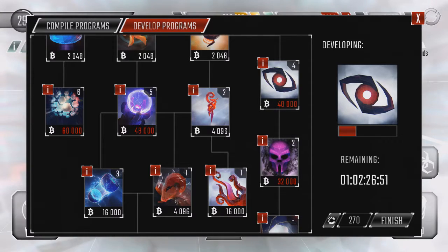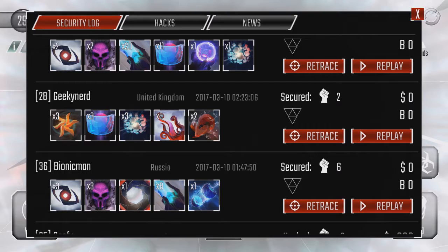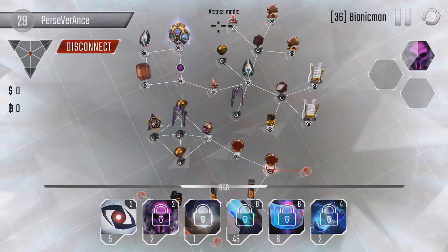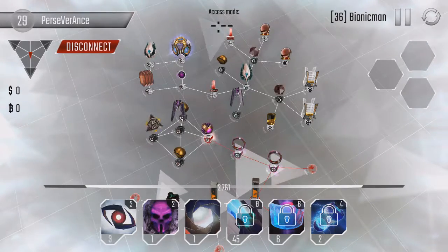Since there are so many attacks I can't show all of them, but I want to show a few interesting ones because they demonstrate some fun facts. Let's start with level 36 Bionic Man, who came in with stealth and apparently no protectors — just the shocker and ice wall — which is not a lot for someone at level 36.